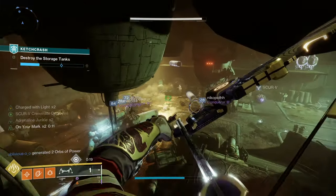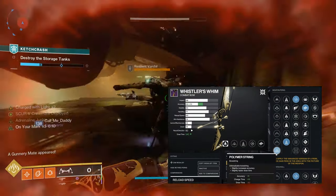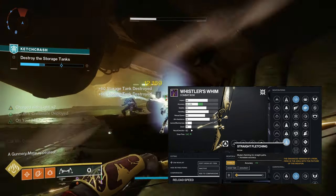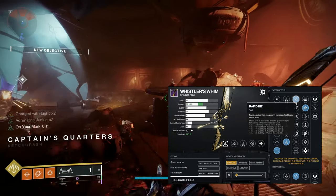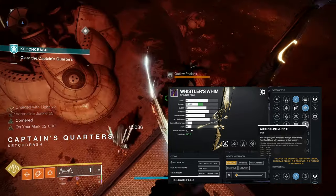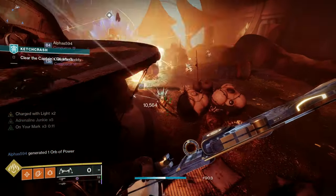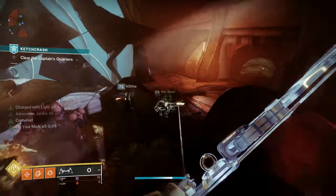For PvE, you're going to once again want low draw time and high accuracy, so Polymer String and Straight Fletching are your go-tos. In the first slot, Rapid Hit is the way to go, and in the second slot you can opt for a number of different perks. Kill Clip is a solid option, as well as Adrenaline Junkie, or you can double down on draw speed with either Archer's Tempo or Successful Warm-Up. The choice is yours.